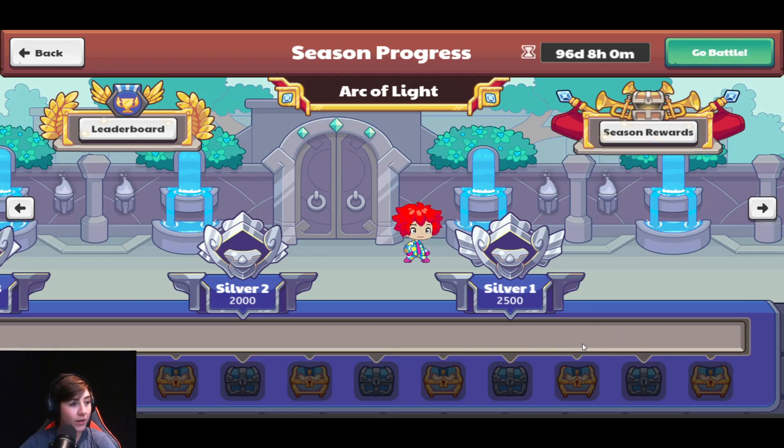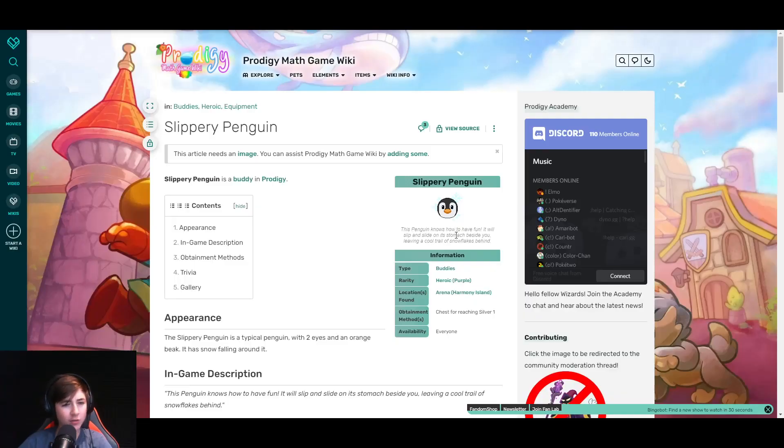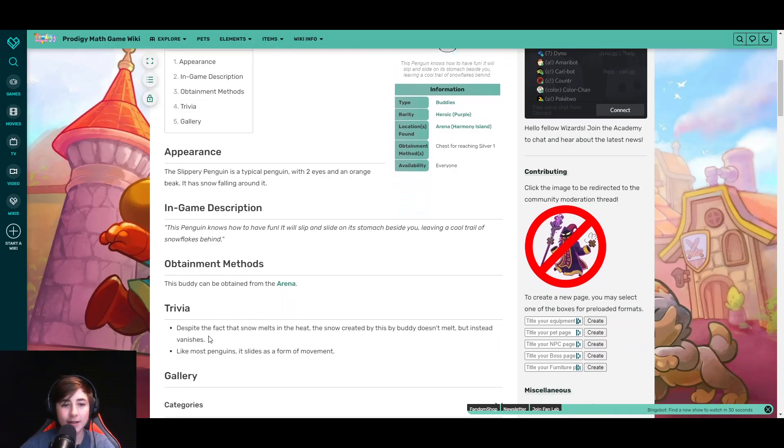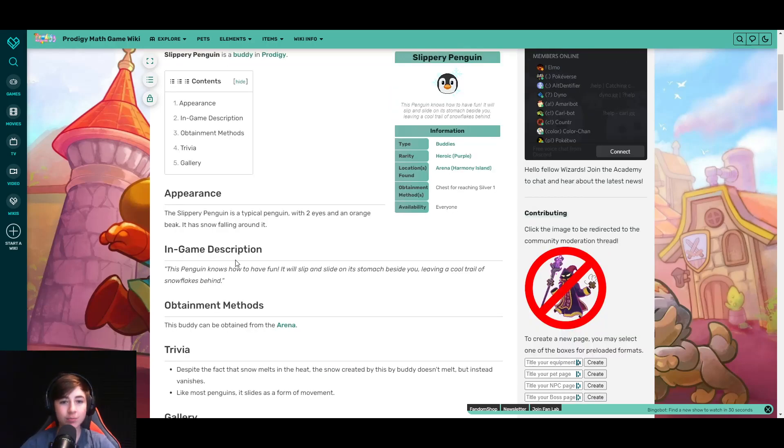Some more things about this buddy: the snow trail it leaves behind doesn't melt, it just vanishes, which is pretty cool. Instead of walking normally, it actually slides to follow you, which is also really cool. The in-game description reads: 'The penguin knows how to have fun — it will slip and slide on its stomach beside you, leaving a cool trail of snowflakes behind.'